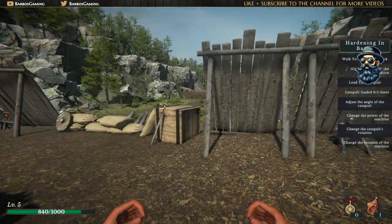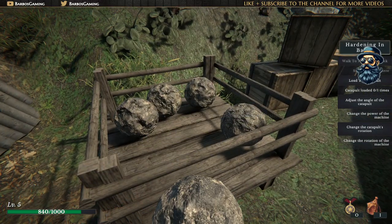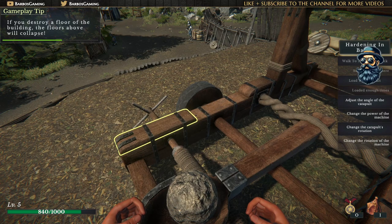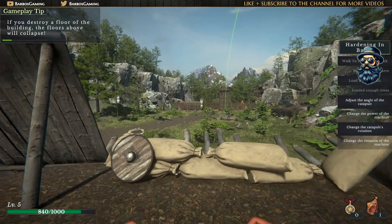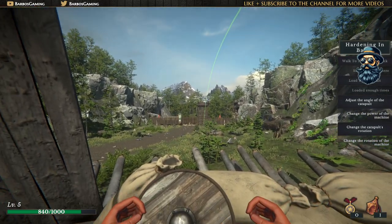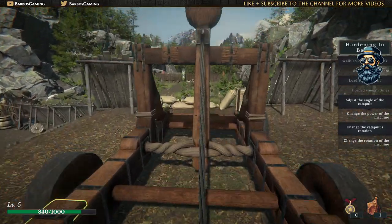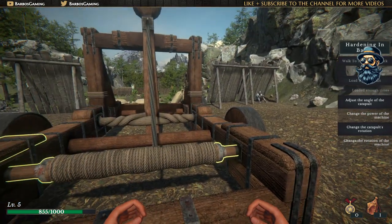I'm gonna jump on it - impressive! Let me take a small photo. Lovely, my boy! So how are we gonna test it? Here are some big rocks - rock sphere missiles. Only one at a time, okay, no problem. Put it in here and go - yes! If you destroy a floor of a building, the floors above will collapse. This is the aiming target. It's not just a construction simulator, it's also a world simulator. If I destroy the foundation, the other buildings will fall down.